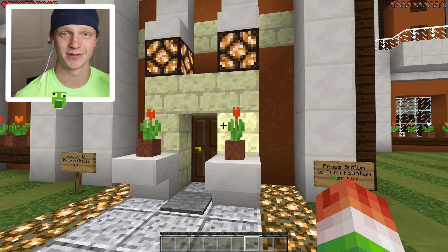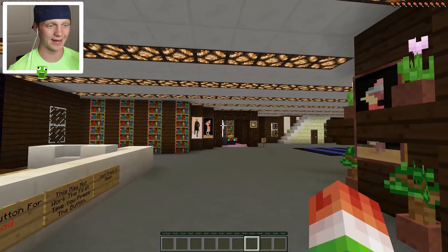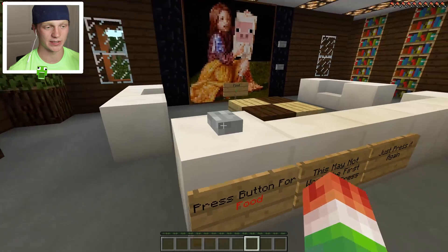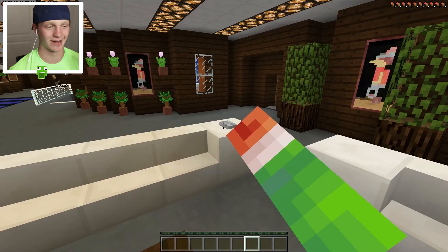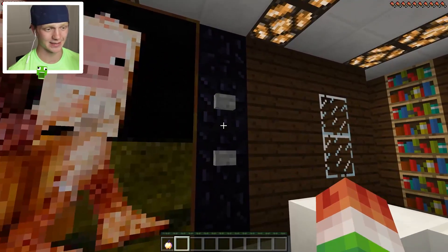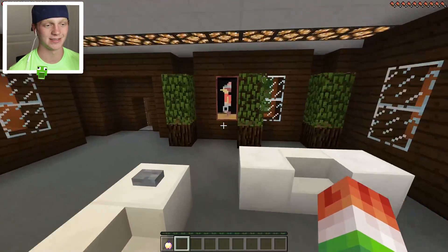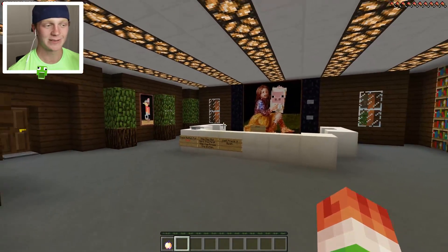We're going to leave the fountain on because it's healthy for all the birds. Let's go ahead and head inside the house. I like this ceiling - all the redstone, a ton of lighting over here. Press button for some food - this may not work the first time, just press it again. Oh it did work! Food comes out of the coffee table - we got some golden apples. I think this thing is like a massive TV.